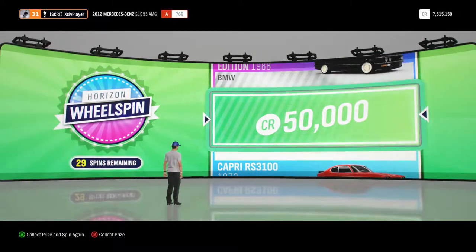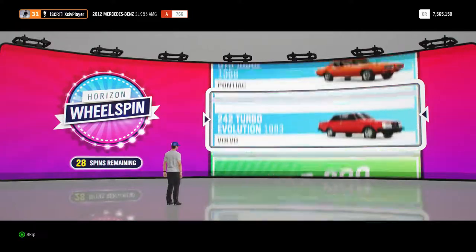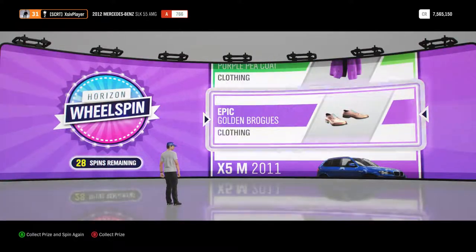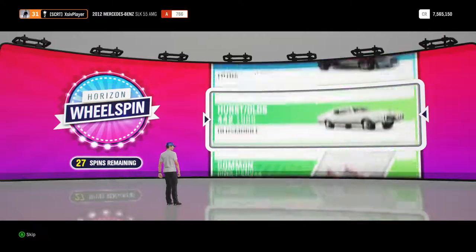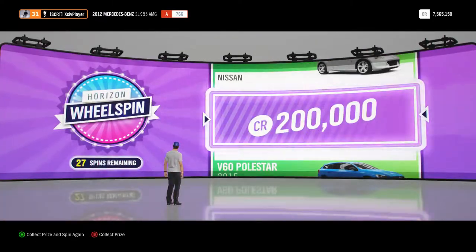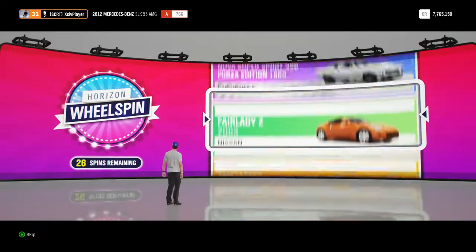50,000 credits there, again it all helps the bank account grow. Next up, epic golden shoes, again straight into the collection, never to be seen again. Now that's a bit more like it, 200,000 credits there, that will certainly help the bank account, that takes us to 7.7 million credits.